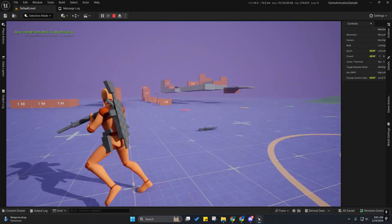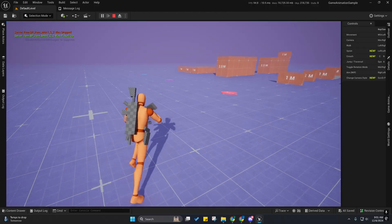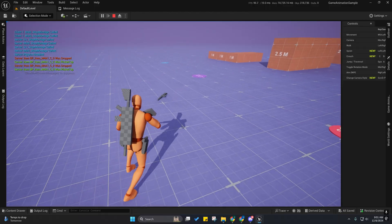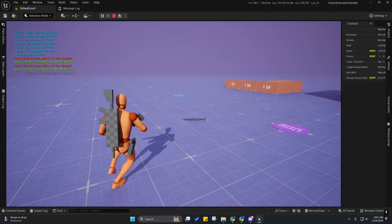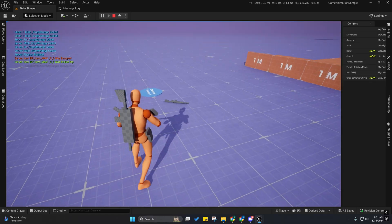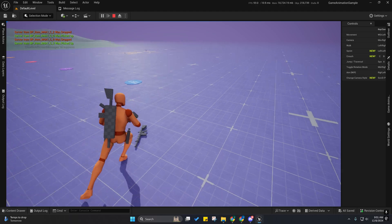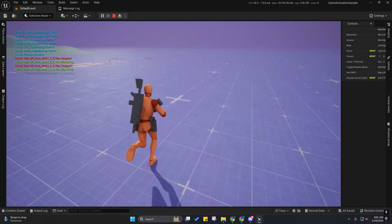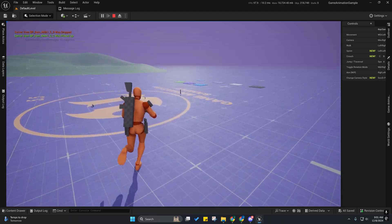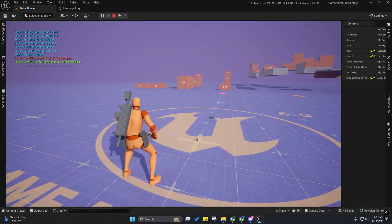I've been testing the crap out of this. The actual physics isn't replicated properly right now — I just have movement replicated on it. That's why it's jittery, because physics happens fast and it's normally smooth. I'm not actually replicating physics. I'll probably do that later — I'm not going to worry too much about that right now.